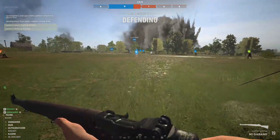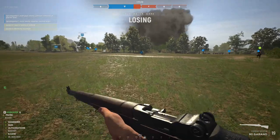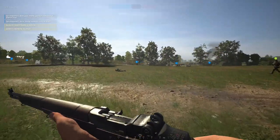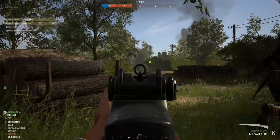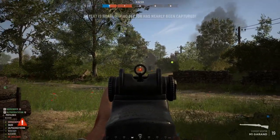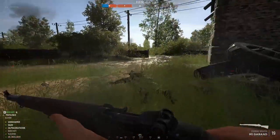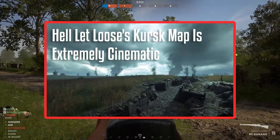The second map is Kursk, which is very different. While Stalingrad is very urban with lots of buildings, the Kursk map is actually very open and it's popular for armored engagements. Judging from the reactions in the community though, it's not the most popular, as there's not many places to hide — and Hell Let Loose is already a game where you just get shot in the face from across an open field, and this map makes that even more common. However, I do really like it myself because of the atmosphere and the visuals, and if you'd like a good impression you can check out the other video I made.